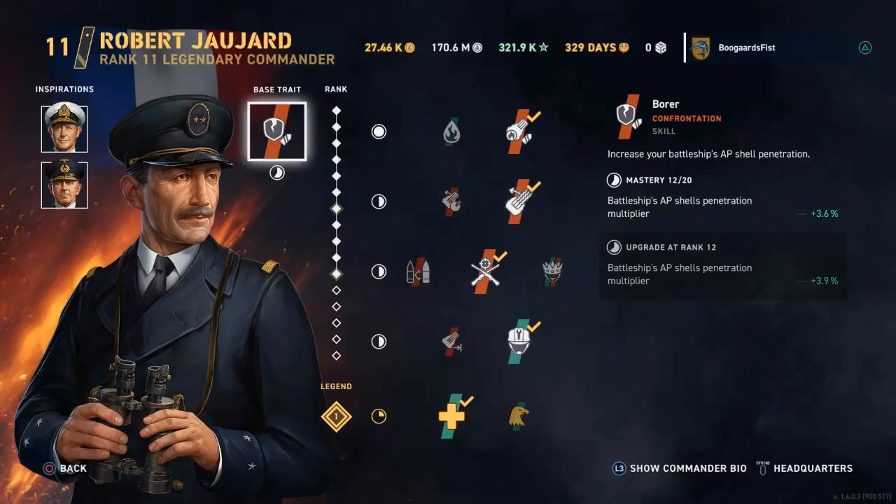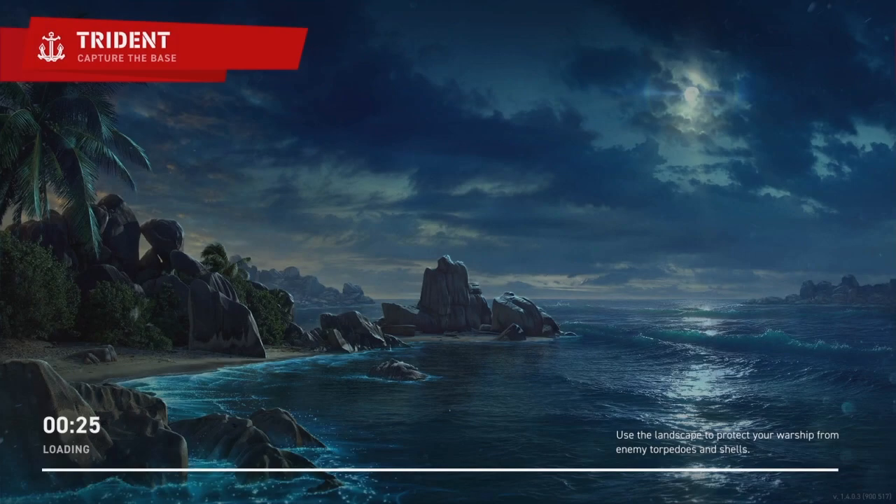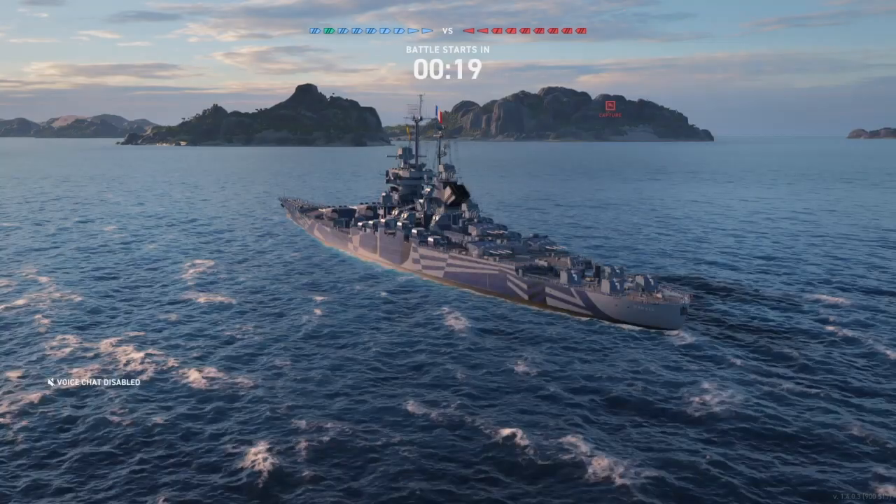Hey guys, Teebler. Today I got an early look at the Jean Bart for you. It's the Tier 7 French Premium Battleship, sister ship to the Richelieu. It's currently the campaign reward ship going on through probably early February — I think it's a six-week campaign.